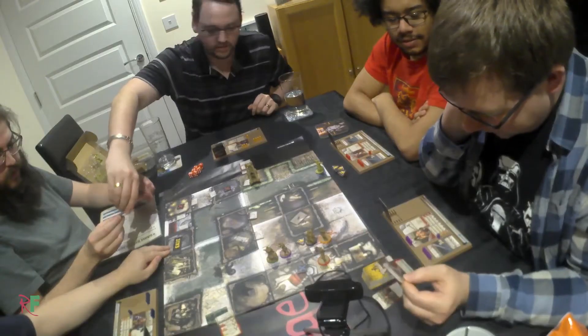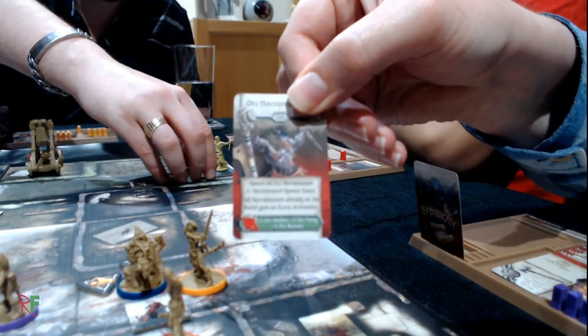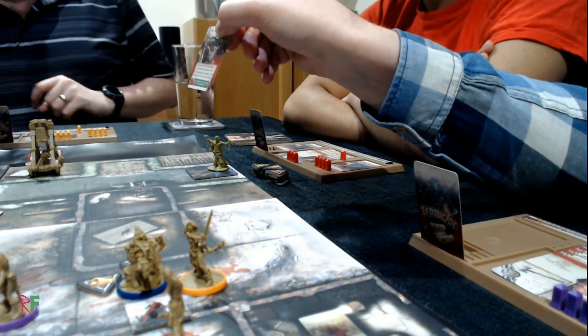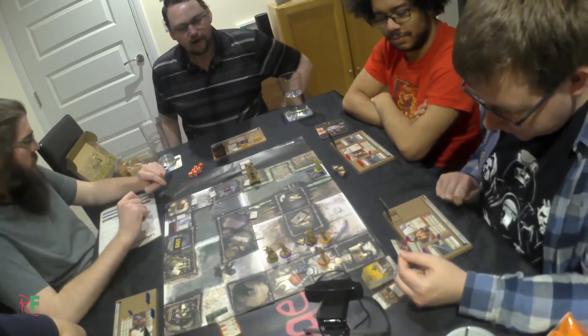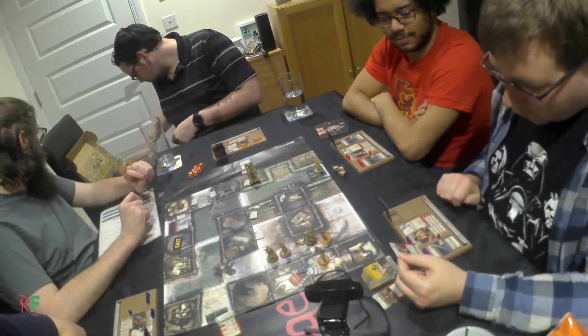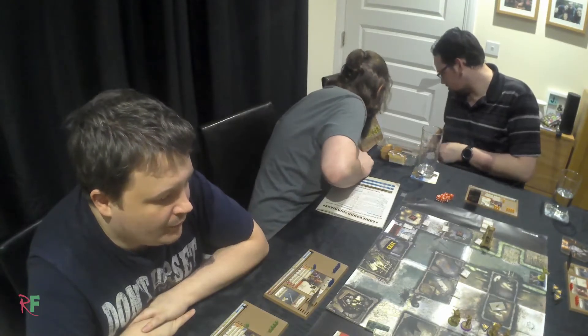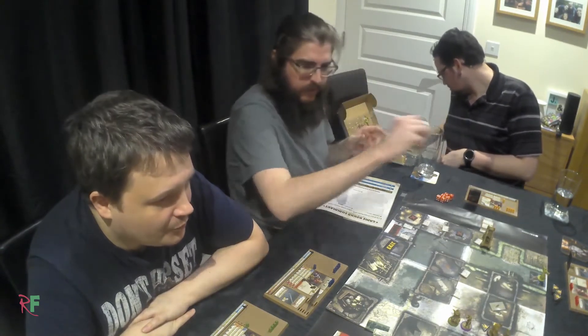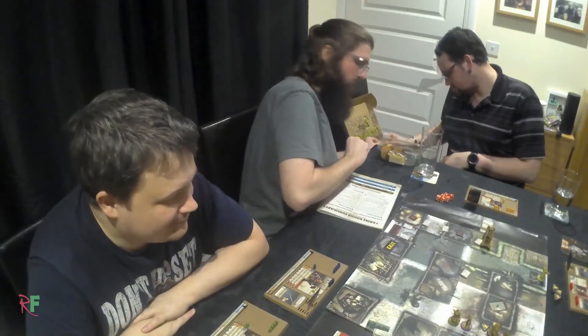There's a spawn zone. The Horde icon at the bottom fires off every time a Necromancer appears. One Orc Walker, one Orc Fatty, one Orc Runner. The Horde has already entered, so these are just in the Horde.